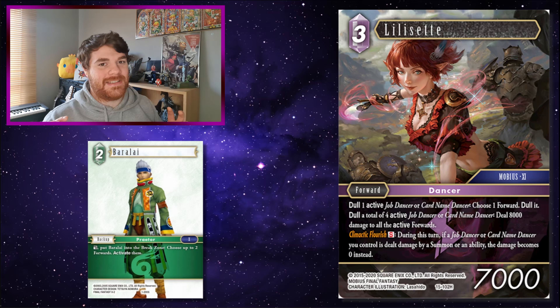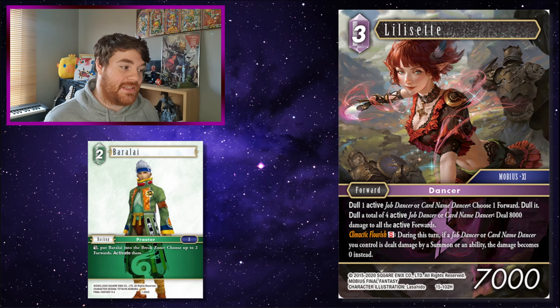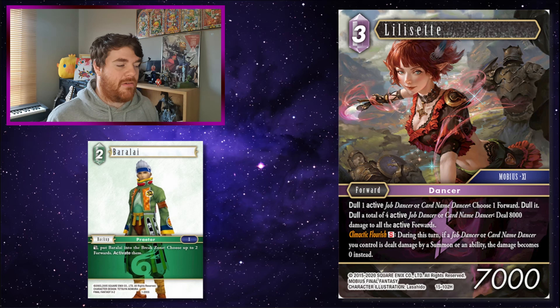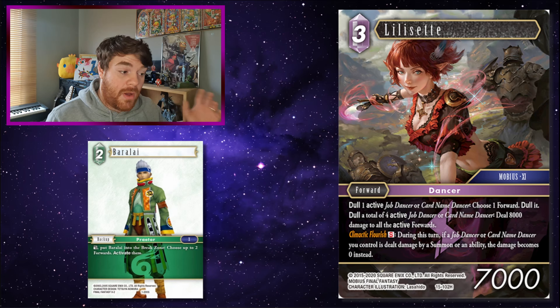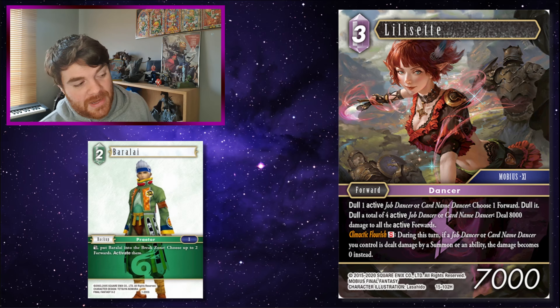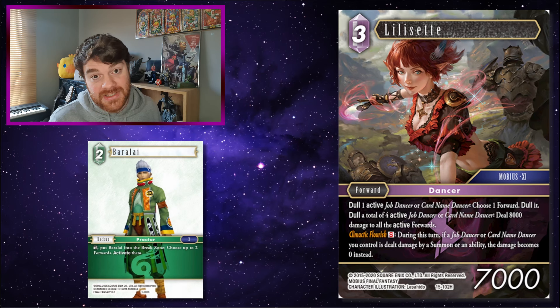Lilicet! Lilicet loves being able to use all the dancers on your field — backups, forwards, it doesn't matter, as long as it's a Drop Dancer it'll work. Using Baralai in a backup space which could otherwise be a dancer is a bit counterintuitive, but there are a lot of good dancer forwards. Maybe you just keep on dulling your opponent's forwards, and then use Baralai to reactivate Lilicet and something else, to keep on dulling more things out of the way. Or maybe you just want to deal 8k to all your opponent's forwards twice — use Lilicet, another dancer forward, and one dancer backup, do it again to deal 8k and then another 8k, so a total of 16k to your opponent's board.